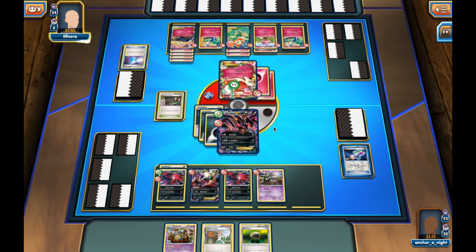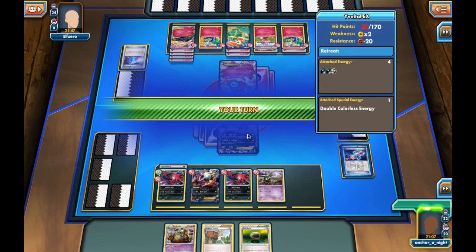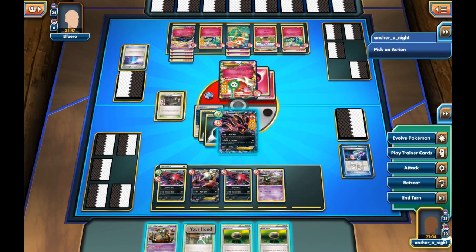We see the energy go back onto Flowgrass, and we just see a Bright Garden attack for 120. I'm happy with that.